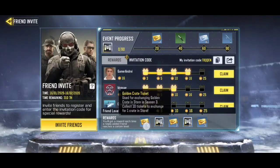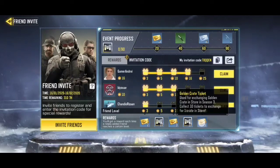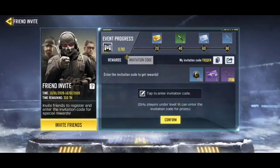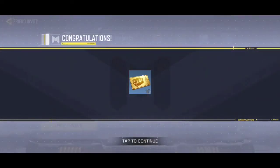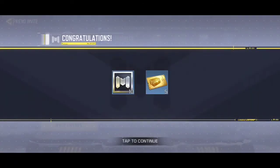Now I am going to show you that I have claimed these rewards and what I have gotten. Look, this is my code and now I am going to claim these rewards. The rewards are already mentioned below and there is detail you can read.